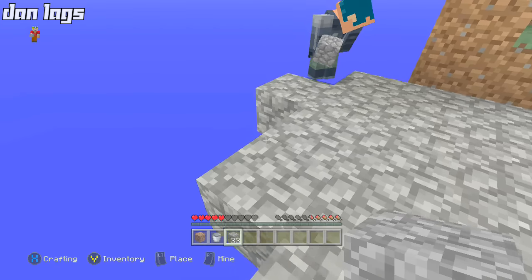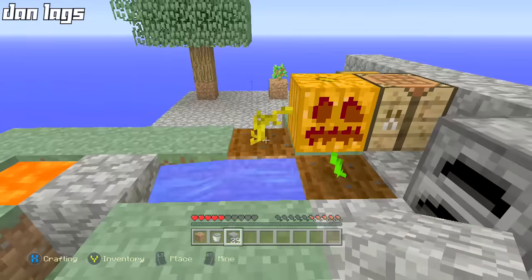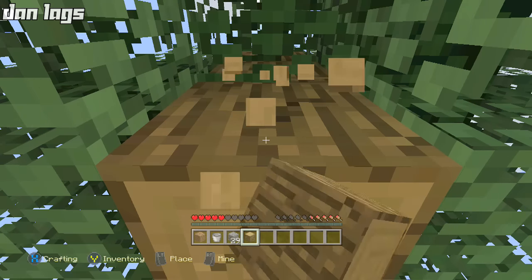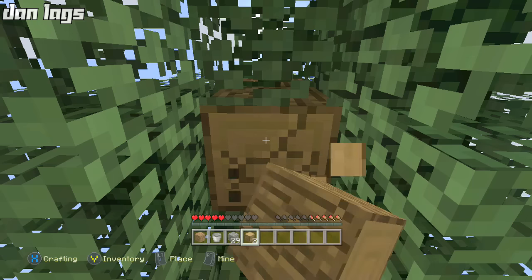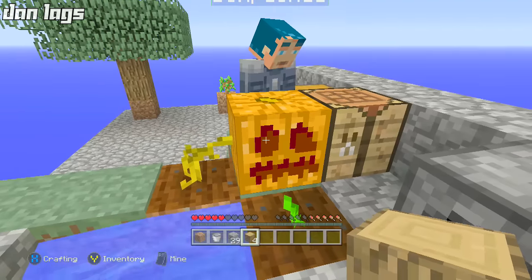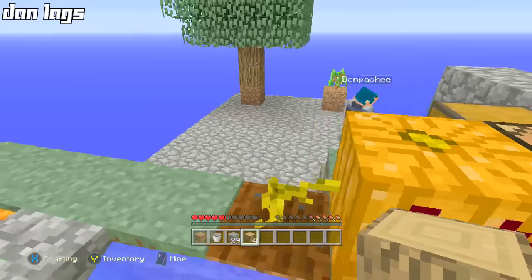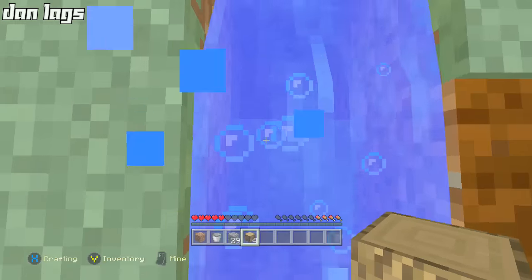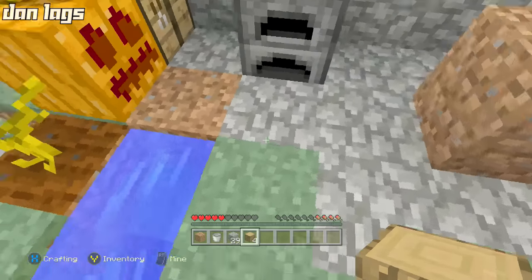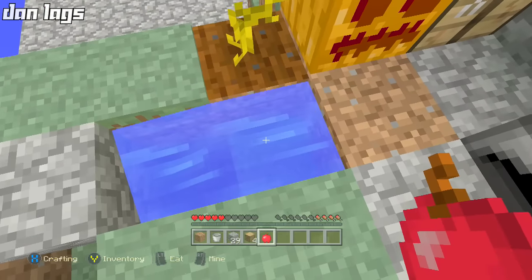How wide does the platform have to be? About five blocks I think. Oh — our pumpkin grew! And our tree grew! So how do we mine the pumpkin? You can use your hand, it'll break into pumpkin seeds. You can also get a pumpkin if you use an axe. You put the pumpkin into the crafting table, just like melons. Oh wait, whoops — what just happened? The melon disappeared — you jumped on it!